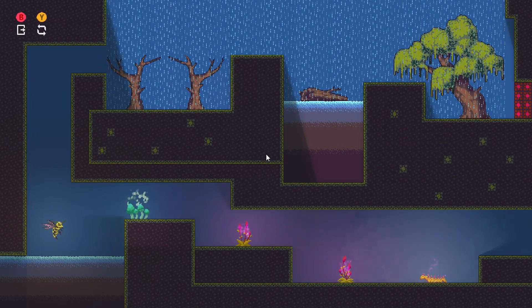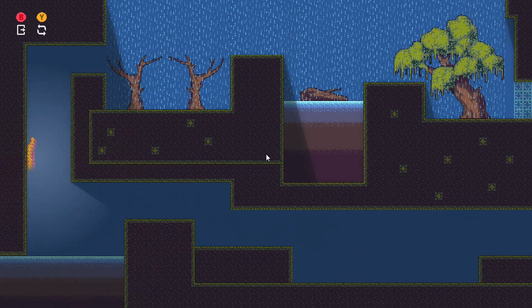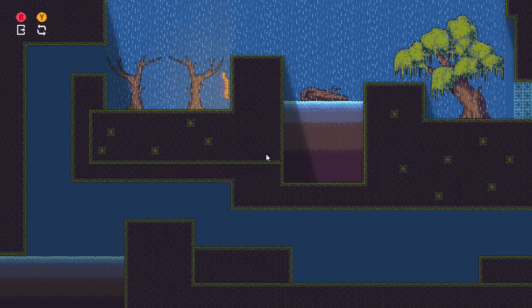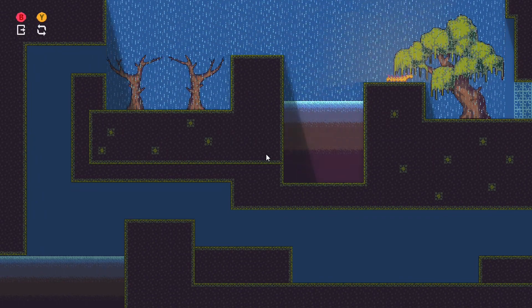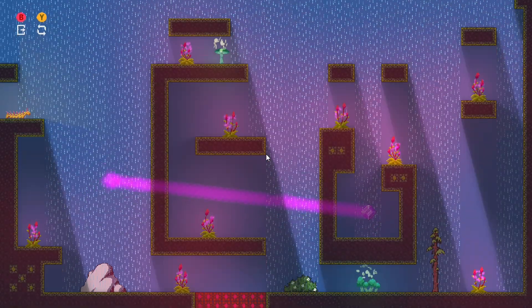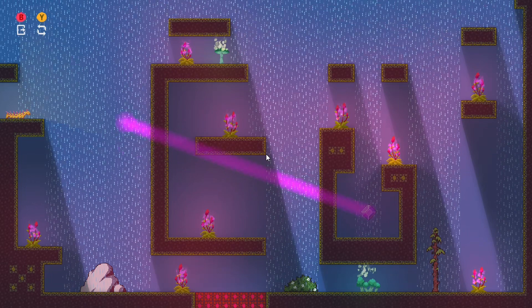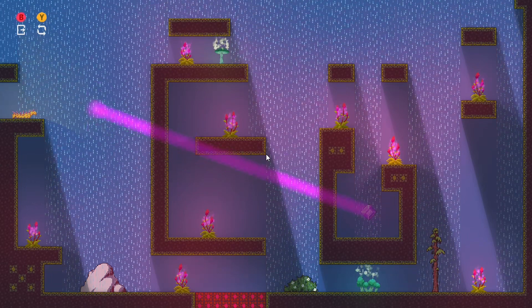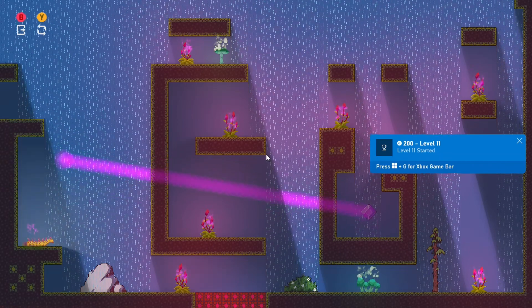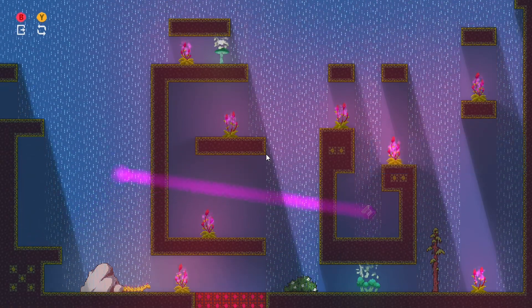Starting level 10 now. Make sure you're taking your time and holding the button when climbing up the wall — or sorry, it would be the left button since left and right are the only controls in this game. There we go — level 11 achievement unlocked, this one is worth 200 achievement points.